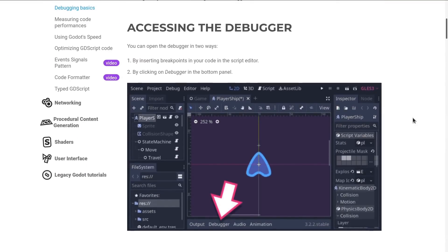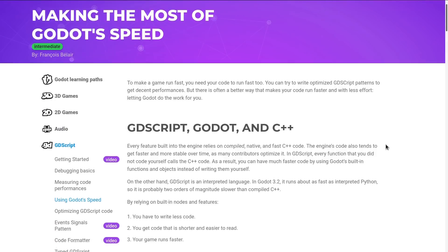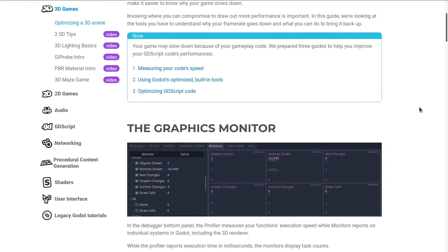For the first half of the Kickstarter, I wrote several tutorials for the GD Quest website: one on getting started using the debugger, one on using the profiler to measure your code and figure out where it's going slow, one on optimizing your code using Godot's built-in functions because they're faster using C++, one on using better code practices in general, and one on optimizing a 3D scene to lower render times.